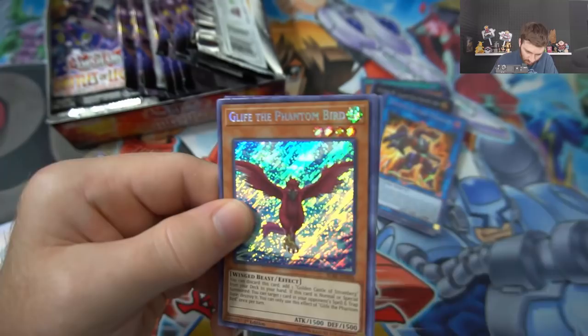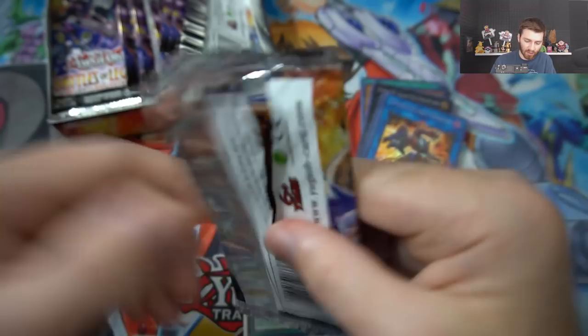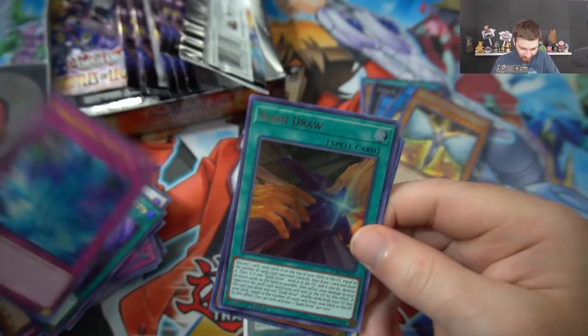I think we opened up a playset of Princess. TG Wonder Magician - the only reason I'm putting TG Wonder Magician to the side is because if we ever get Needlefiber - when Needlefiber is not a prize card anymore - that'll be pretty good. Glyph, Phantom Bird, World Legacy Discovery. Nothing too great - I don't know how we can top that last box.